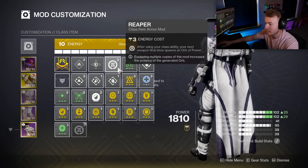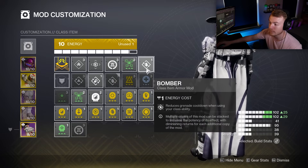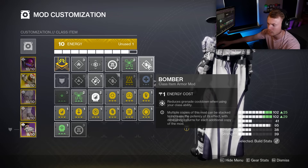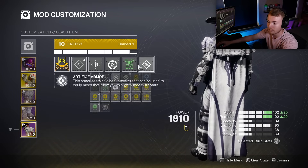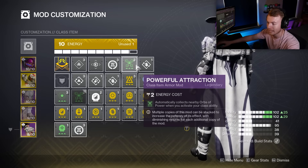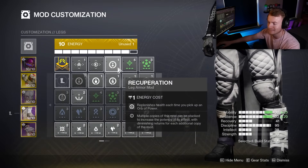Lastly, for the class item, Reaper is great. As you'll see in a lot of the gameplay, I'm spamming my Dodge even when I don't really need to, so I can activate Bomber. Bomber then feeds into Reaper so we can make even more Orbs of Power on our next weapon final blow. Bomber also gives us Grenade Energy back anytime we use our class ability. I also have Powerful Attraction so that as we're Dodging and spamming Dodges, we're collecting any Orbs of Power nearby — mainly so we can collect Recuperation Orbs and stay alive.